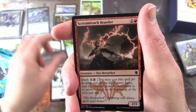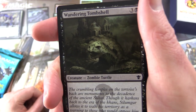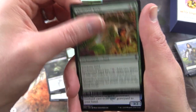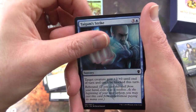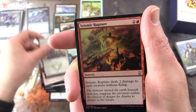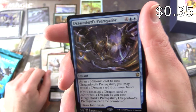We have Sibzig Ice Breaker, Screamreach Brawler, Lightwalker, Wandering Tombshell — Zombie Turtle, that's pretty cool — Sheltered Eerie, Monastery Lawmaster, Fate Forgotten, Misthoof Kirin, Tigam Strike, Summit Prowler. Uncommons: Echoes of the Kin-Tree, Seismic Rupture, Great Teacher's Decree. And the rare is Dragonlord's Prerogative.